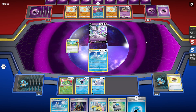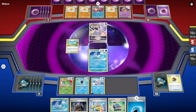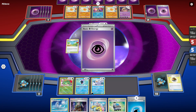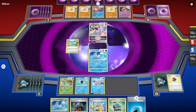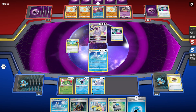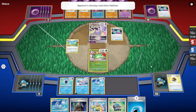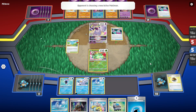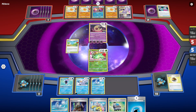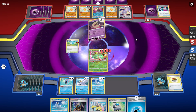They'll probably switch — it doesn't make sense to attack with the Mewtwo. They should be playing the Switch if they have it. Now we need more energies — Cross Switcher! They're going to take out our Finneon... wait, they're taking out the Venusaur? That's weird — it did nothing. They got exact damage: 150. Wow, impressive.